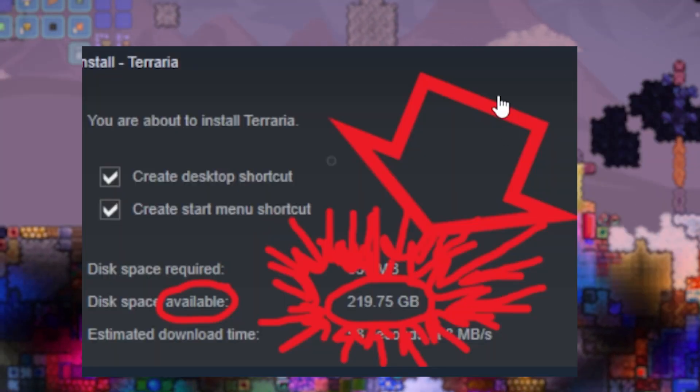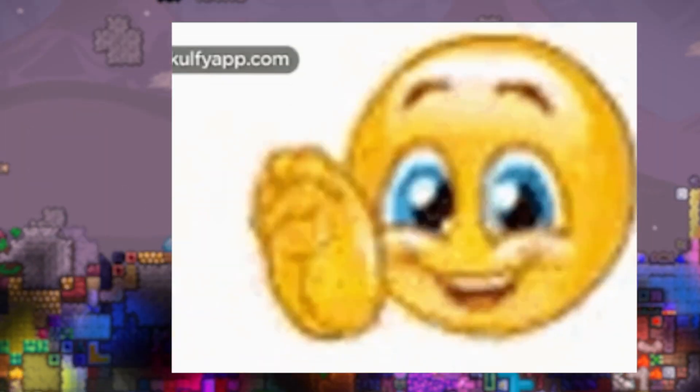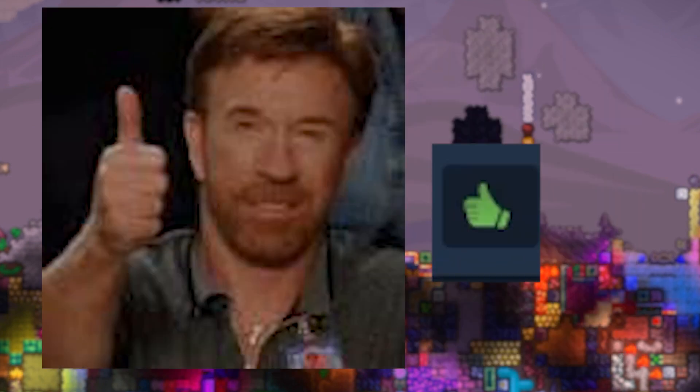How to download Terraria — not a scam. Okay, so hit the install button. Done. Make sure you have the disk space, so for Terraria of course you'll need 219 gigabytes. Next, install — oh okay, that's it. That was an easy one. Yeah, thanks man, that'll get a like.